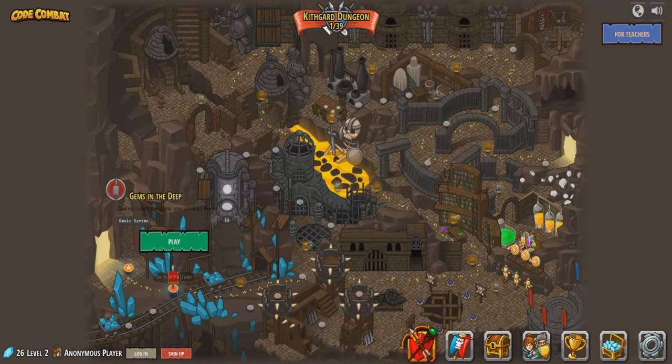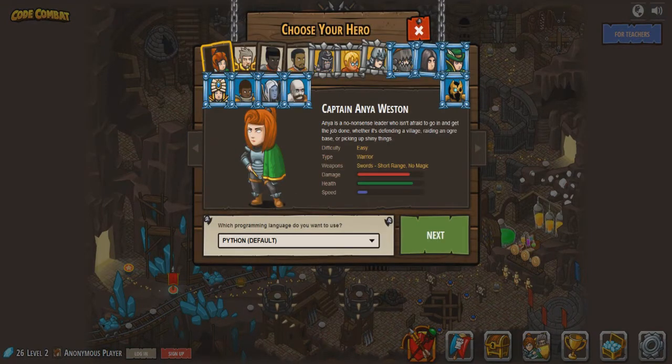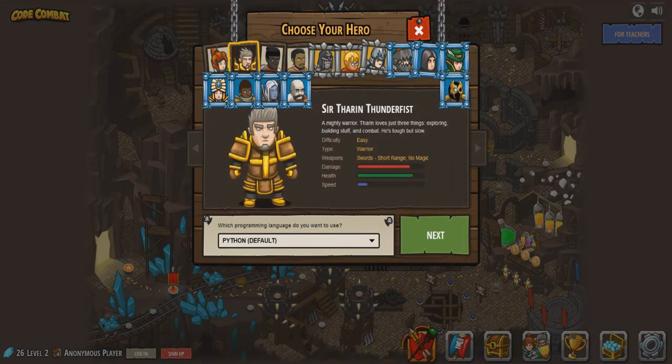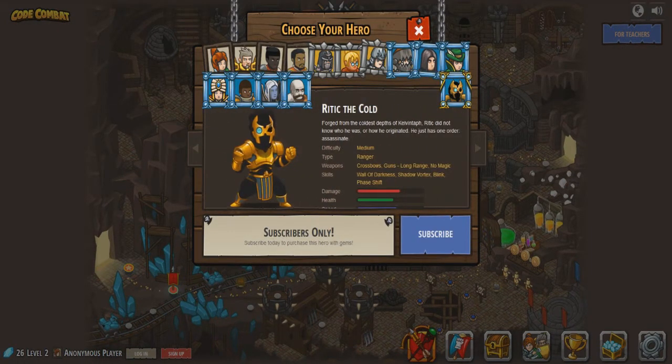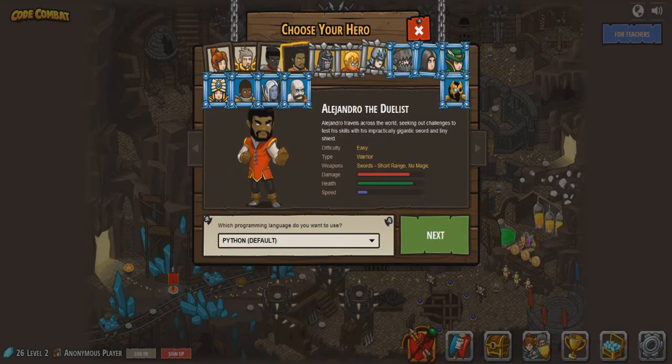We are only on level 2 - Gems in the Deep. Collect the gems, you will need them. You can also choose different heroes here with different stats and everything. I'll just go ahead and choose this guy because he seems pretty cool.